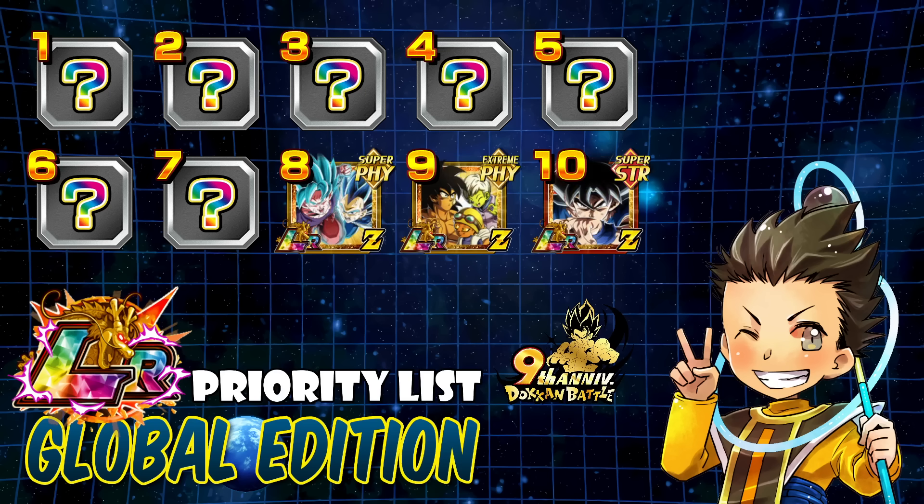It's not a big surprise that the UI Goku countdown unit is in the number 10 spot. Given that we know we're getting a Dokkan Festival exclusive LR in the Tanabata celebration, the UI Goku — that unit is ridiculous — making this a little bit less valuable, but still an overall good unit. You can absolutely use this on many teams at this point in time, but when it comes to the priority list and all the other LRs you're going to see in the celebration, it is basically last place.